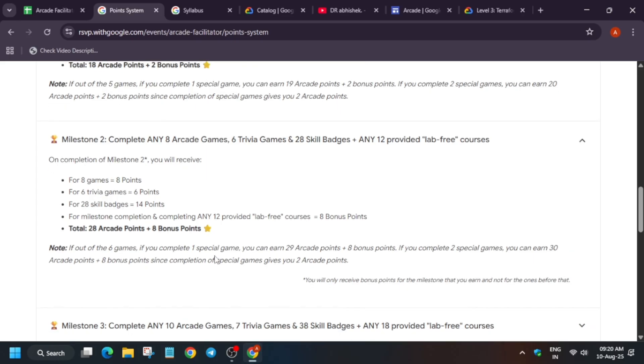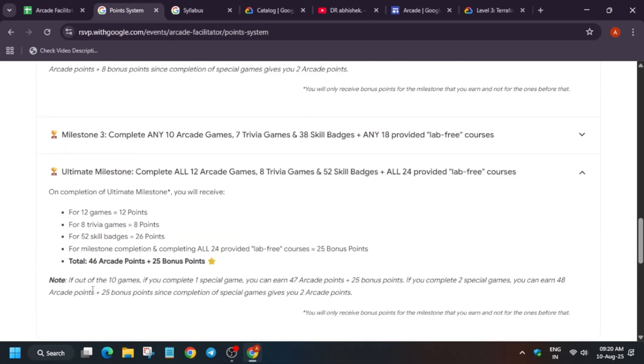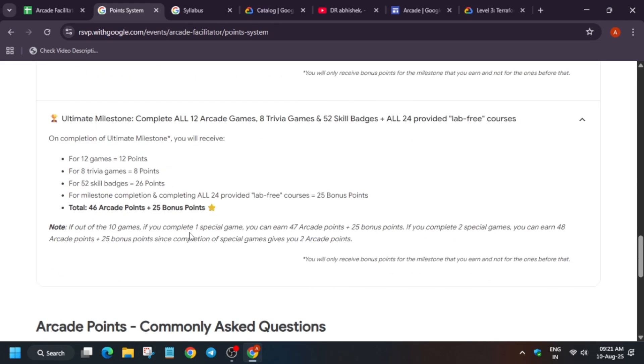Milestone 4 is the ultimate milestone — the biggest challenge. Here you have to complete 52 skill badges, which gives 26 arcade points. You also have to complete all 24 lab-free courses, which gives 25 bonus points. Again, milestone points do not stack — if you're in the ultimate milestone you won't get Milestone 1, 2, or 3 bonus points (2, 8, and 15). You will only get 25 bonus points based on the highest milestone achieved.